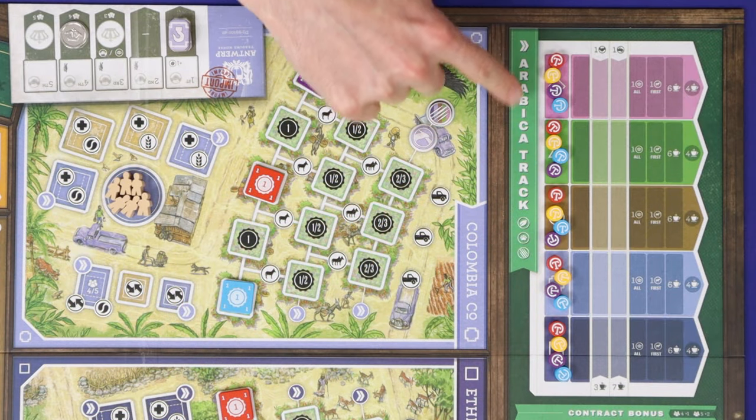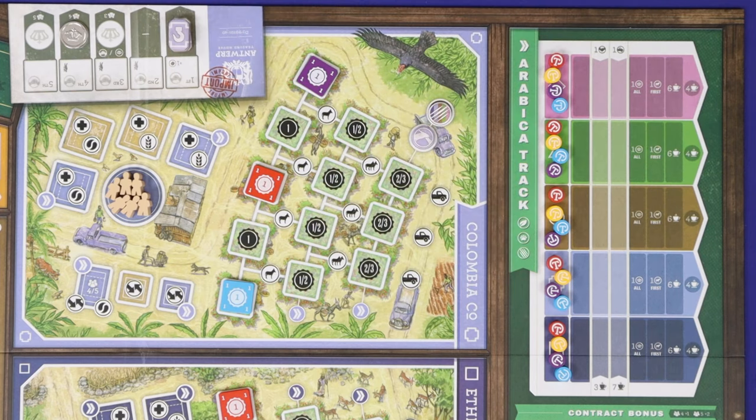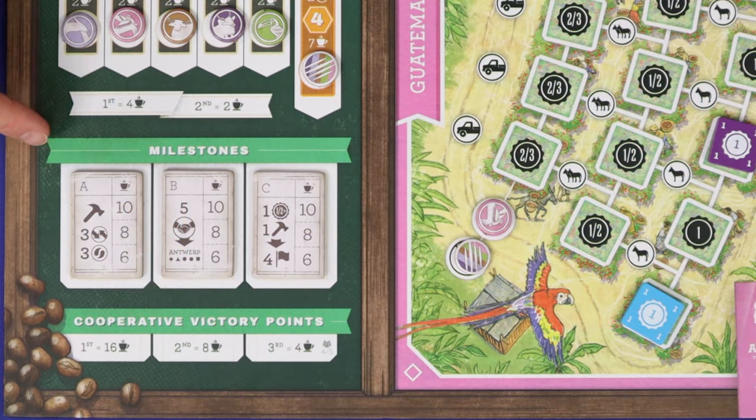On the right of the board are the five Arabica tracks, and each player will be advancing on these, with one corresponding to each of the Arabica co-ops. There are bonuses and victory points available for advancements on these tracks. At the top left of the board are the coffee bars, which contain common coffee orders which players will be competing to fulfil. At the bottom left of the board are three milestones, and players who are first, second, or third to complete these will gain points.